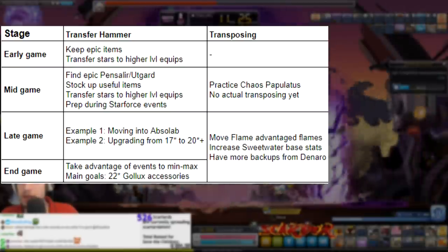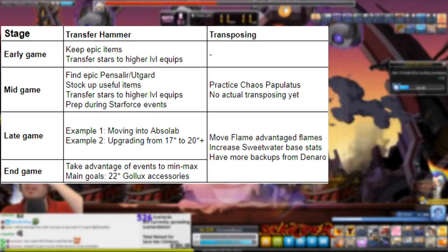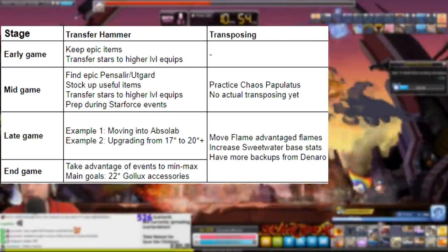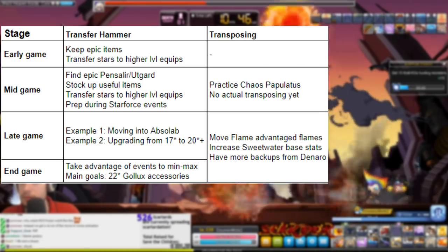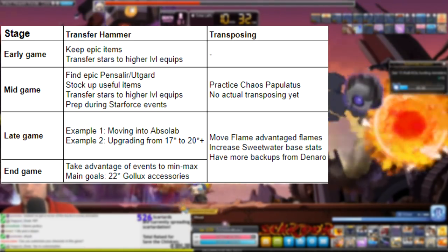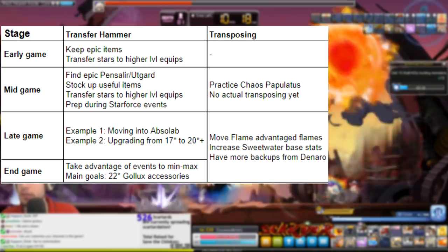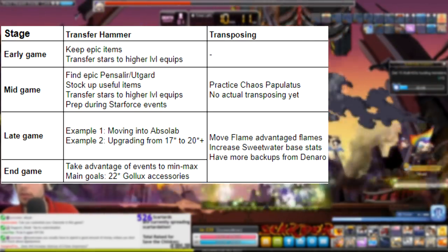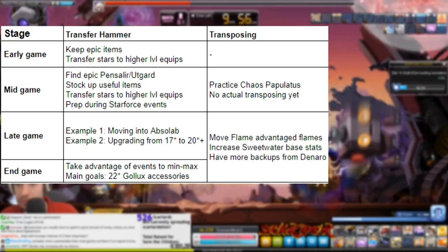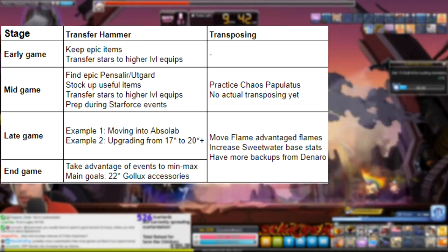Transposing comes into play in the late game to move flame-advantage item flame stats onto Sweetwater items that don't have the flame advantage, and also to increase the Sweetwater basic stats by the stats they would gain from 15 to 16 by transposing at 16 and then going down to 15 after the transpose. Most of the reason we transpose is because the source items are more rare and the Sweetwater target items can be replenished with virtually unlimited deneros. This access to backups guarantees a final result of 22 stars in endgame, which allows them to compete with the pitch black boss set, whose equips are way more rare and less likely to reach high star force. At this point it's mainly used for transposing a Fafnir Katara into a Sweetwater Katara — which becomes endgame because the Sweetwater Katara has 30% boss damage and 10% IED — and for the Dominator pendant into the Sweetwater pendant for endgame min-maxing and lack of access to the Source of Suffering (the Varus Hila pendant), and for transposing the Papillatus mark into the Sweetwater monocle for lack of access to the Magic Eye Patch, which is the Damien eye accessory.